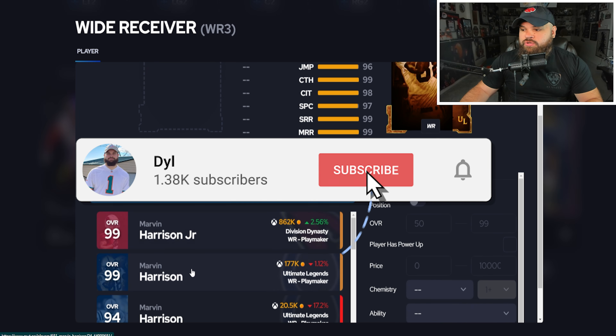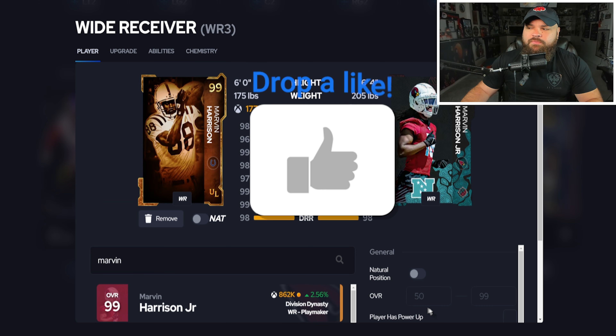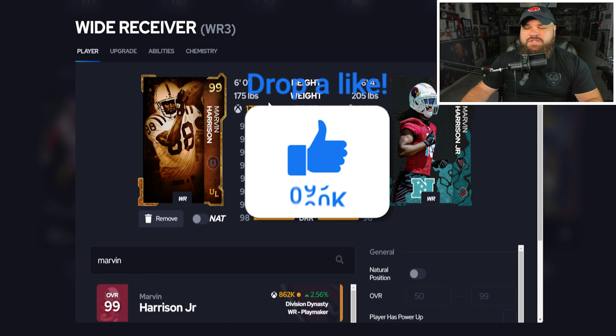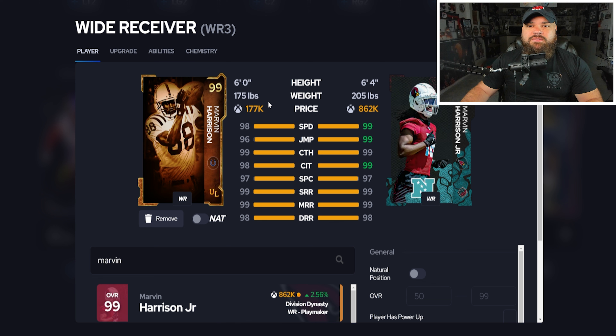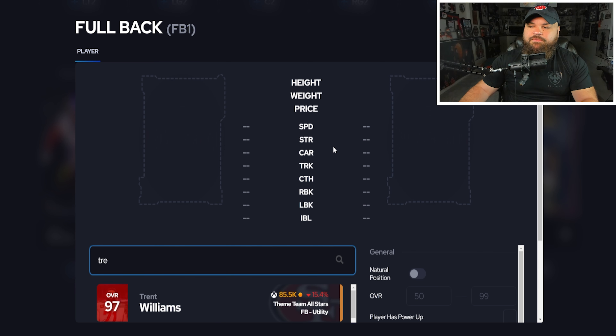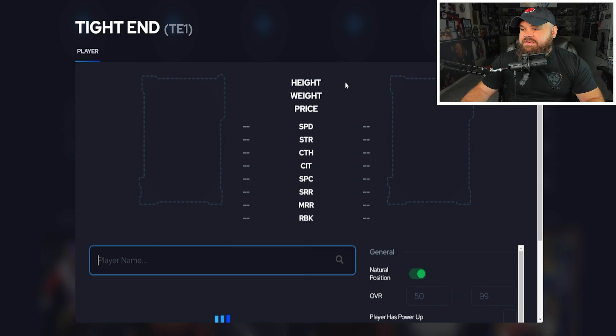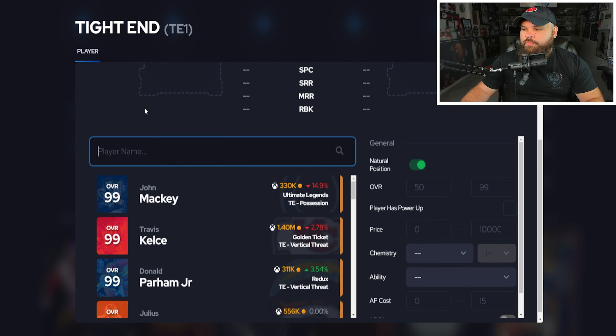At wide receiver three, I'm going with Marvin Harrison Senior — not Junior, Senior — again under 200k. He gets the built-on Yak Him Up. Everyone does have Secure Tacklers so that might lose a little value, but he also gets Route Tech and Evasive. I think he is a beast. At fullback, we have to have at least one Vanguard on the field — Trent Williams under 100k, still one of the better cards in the game with that Vanguard and his weight. You have a pretty nasty backfield with Perry and Trent Williams.